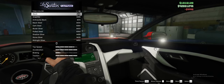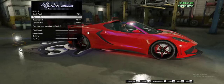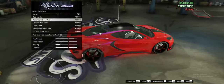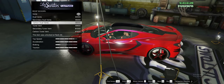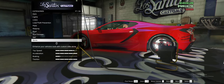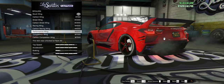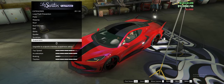Trim color we'll just keep black, no crew emblem required. For the roof we can remove it which looks good, but I prefer having a roof, so I'll take the carbon roof. For roof scoops I'll go with carbon dual vents — they blend right in. For skirts I'll take wing skirts. For the spoiler I'll go with the performance wing because the other ones are a little too big. Sun strip I'll have carbon since the roof is also carbon and it goes really well together.